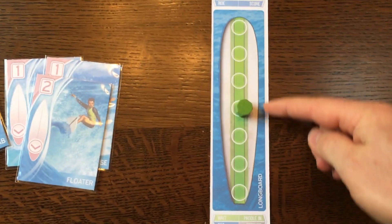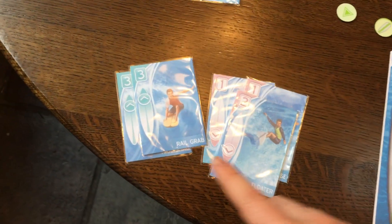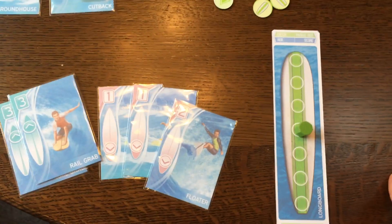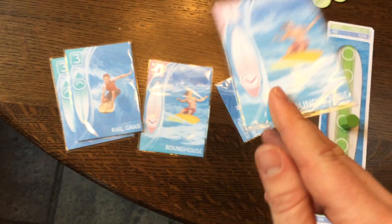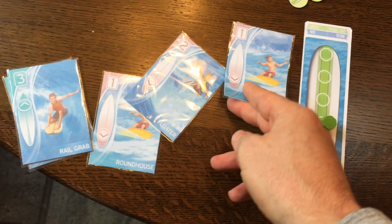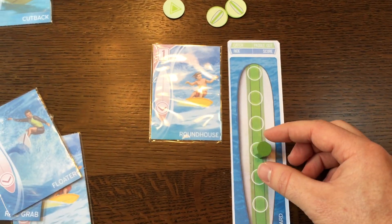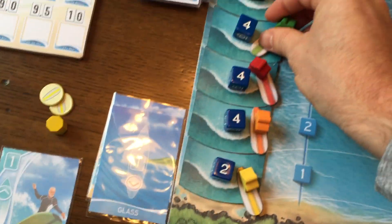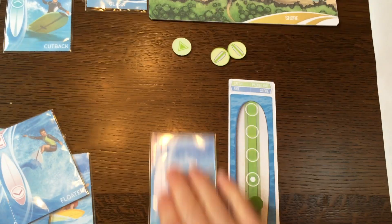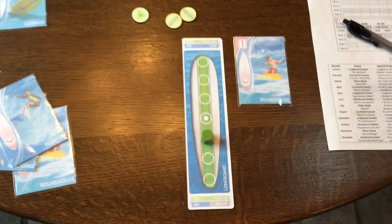So I'm looking at my board — here's my balance. It's either going to push me forwards two or backwards two. But before that, I get to play a trick. To be safe, I'm going to play this one here, which will move me backwards one space. So I'm going to catch this wave — I've played my card, move my guy onto the wave. I'm riding. I move my balance back one and then score that card. So that goes in my score pile over here — that's my score for the wave.